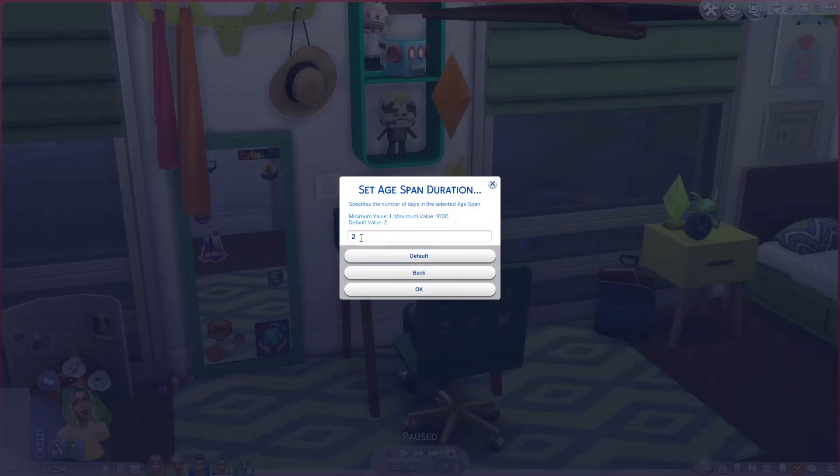Let's click on baby. It shows that the minimum value has to be one and the maximum value can be up to a thousand. So each life stage has to have at least one day but no more than 1,000 days, and it tells you what the default is for each life stage, then you enter your own value in the box.